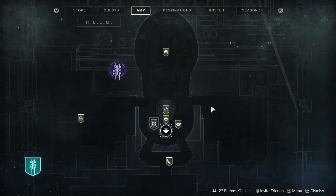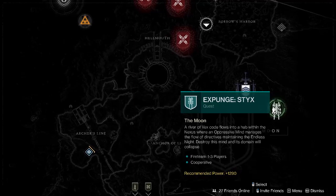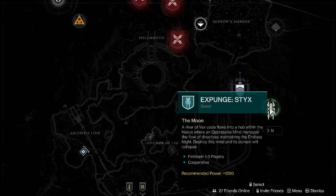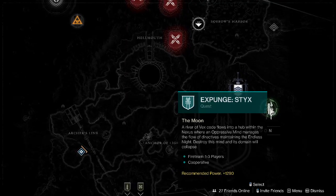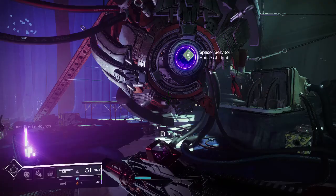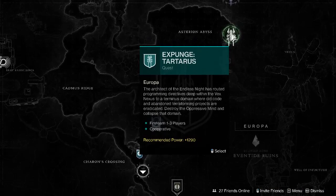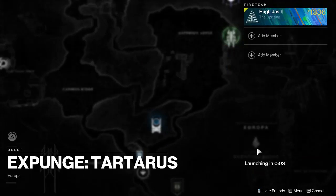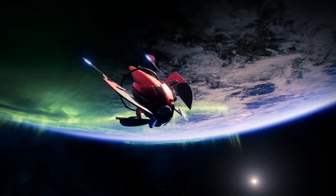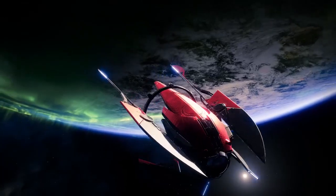Now any class is going to be able to do this. There's a little bit of advantage for top tree Dawnblade, as usual, just because they can go a little bit faster, but there's no requirement. We're going to do the Tartarus mission. This is going to be about as reliable for all classes. Top tree Dawn might be able to do this a little bit quicker on Styx, but not by enough that it's worth showing off.